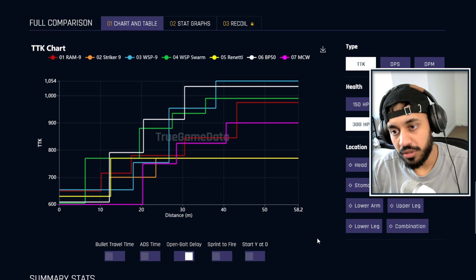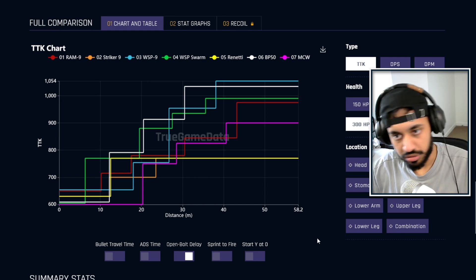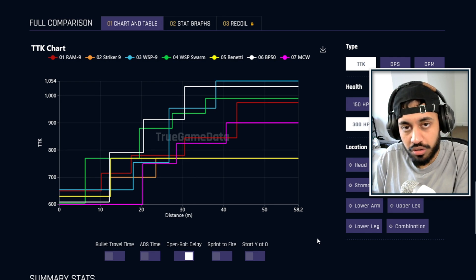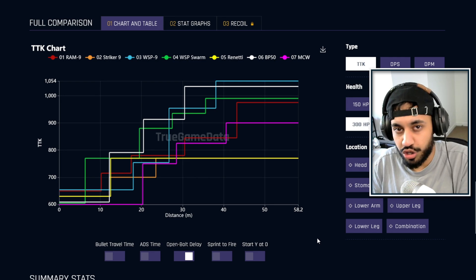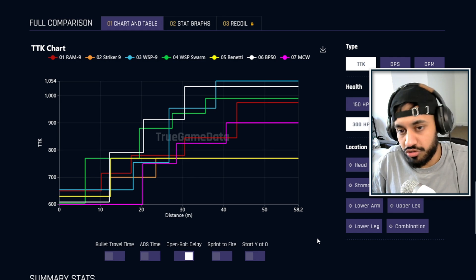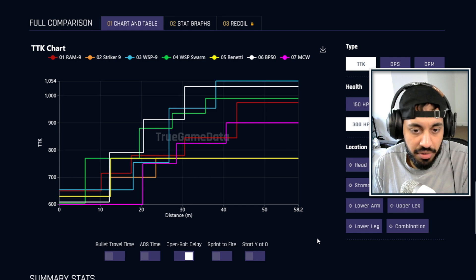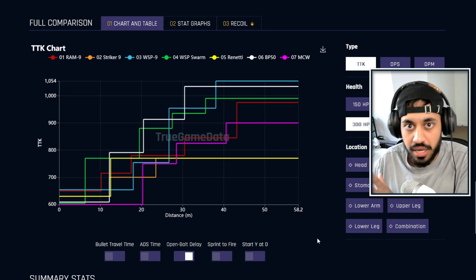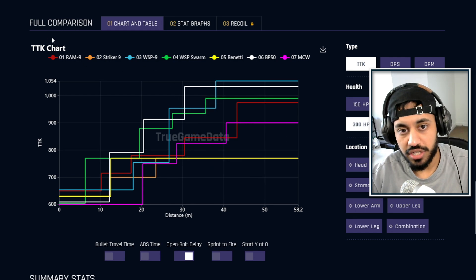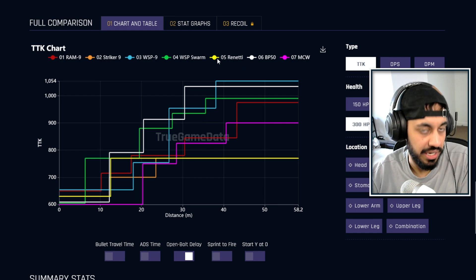Getting straight into it, the first thing you want to look at is TTK numbers. This is the most important thing when it comes to close range engagements. Even recoil is not that important because of how close you are to your enemy — the recoil shouldn't really be too much of a factor. For SMGs in particular, these are the best TTK close range weapons in the game that are fully automatic.